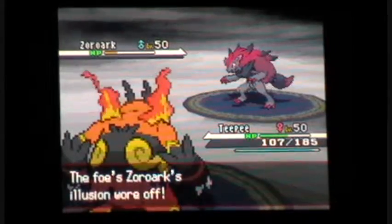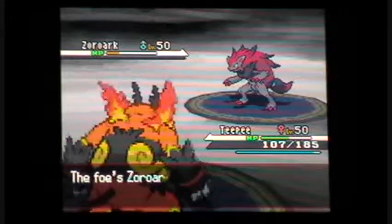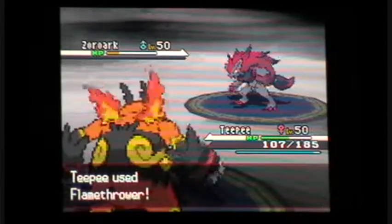It's not - it's Zoroark, which actually fooled me. Zoroark - Rock/Dark type with ability Illusion, with moves: Flamethrower, Focus Blast, Night Slash, and Retaliate. And I just killed it.